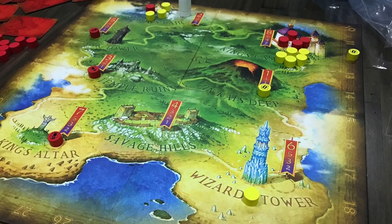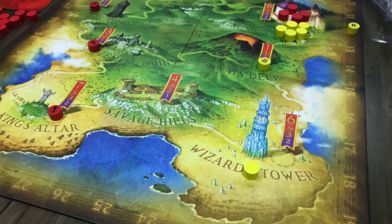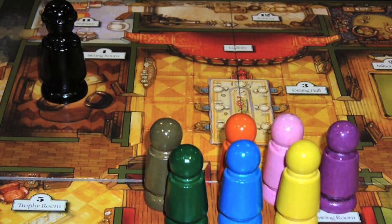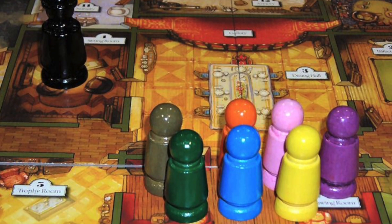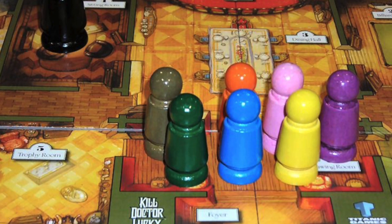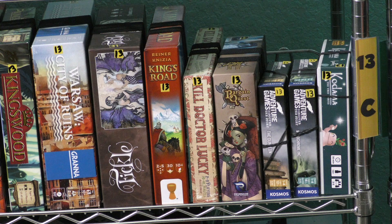King's Road is okay, but it's Reiner Knizia and it fit on the shelf, so it's there for now. Kill Dr. Lucky is a classic game, which is essentially the prequel to Clue, where everyone's trying to kill Dr. Lucky without anyone else seeing them do it. It has a unique idea. This is one of the better versions of the game — there are a lot of different versions, and this one's very nice.